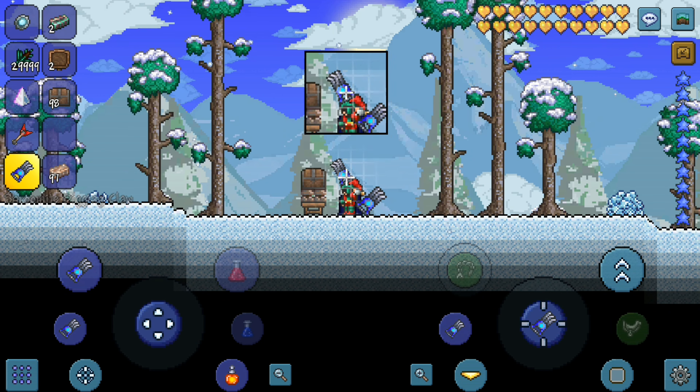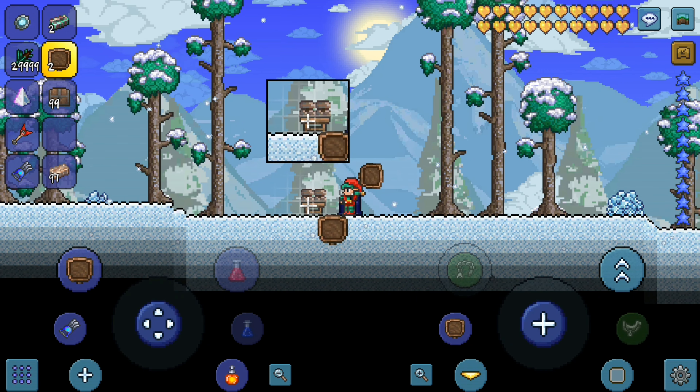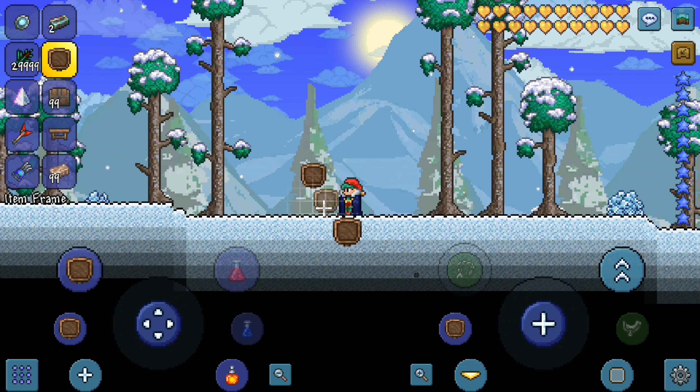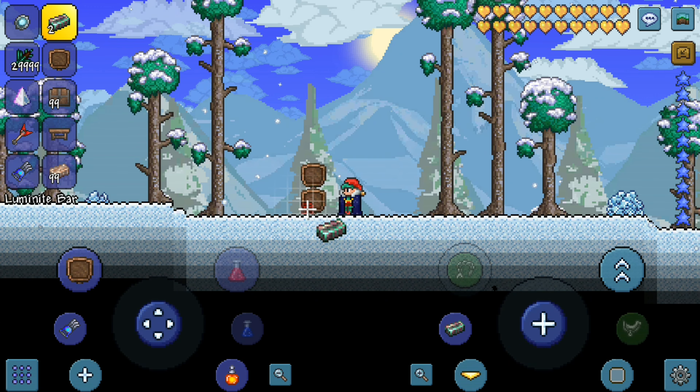Once you've done that, grab your pickaxe again and break your chest, then place the item frame right on top of it. Then grab your pickaxe, break that one specific spot on the right, and place another item frame right under the item frame that is currently floating in the air. You'll receive another item frame, which means the duplication glitch worked.